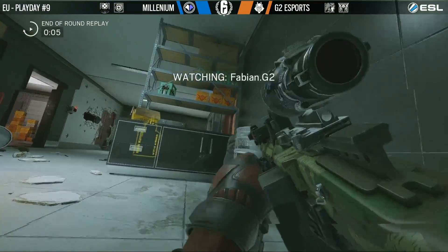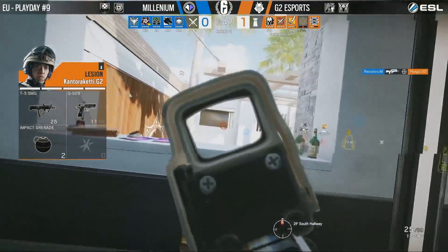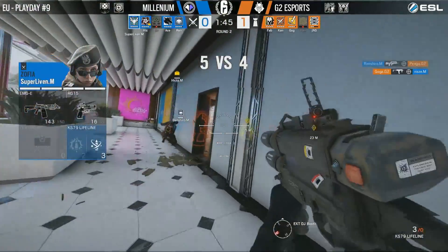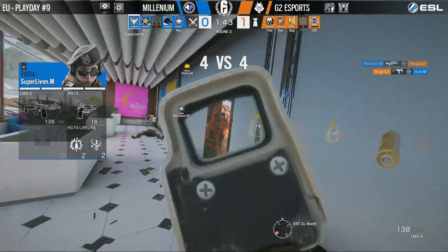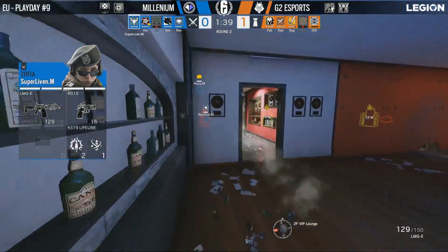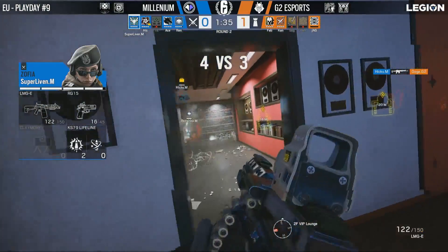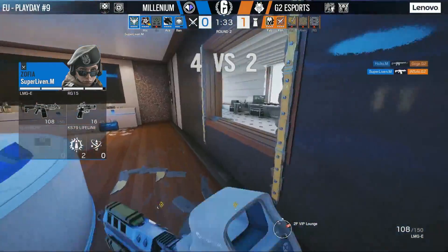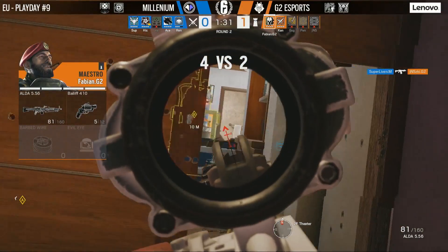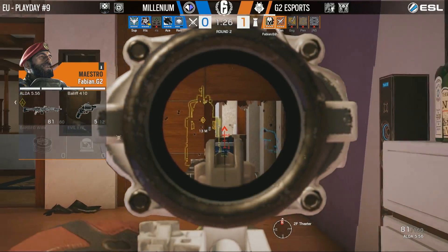That was a rough round for G2 — they had some early kills. Zofia Lifeline will push that shield away from the Clash's cover, but so many kills are happening here. Liven manages to get the finish on Jonas, who was down from behind, leaving just Fabian and Cantor Keddie in a 2 versus 4.